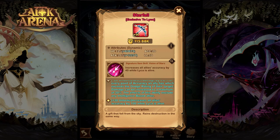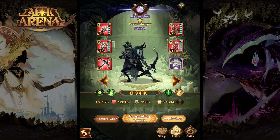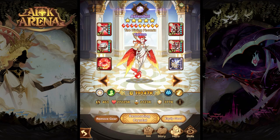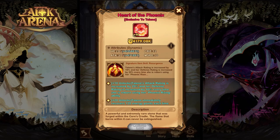For the normal factions — Lightbearers, Maulers, Wilders, and Graveborn — their signature items can only go up to level 30. However, for Celestials, Hypergeans, and Dimensionals, they can take their signature item up to level 40, which will only give them stat increases. They only gain the extra abilities up to level 30.